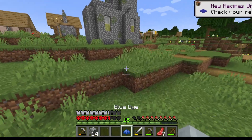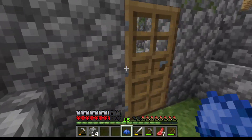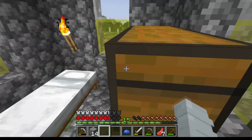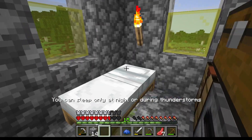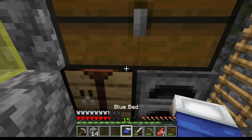Let me change the bed color with this blue dye — or do I need to get three pieces of wool and color each? What are you brewing? You're not brewing. Let's get that, throw this in here. Yeah, we got a blue bed now.